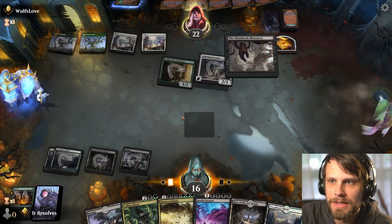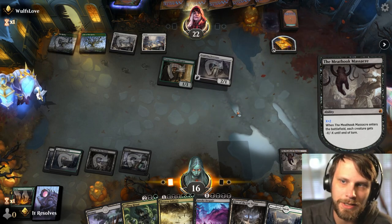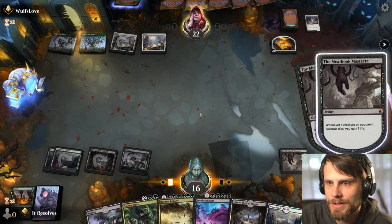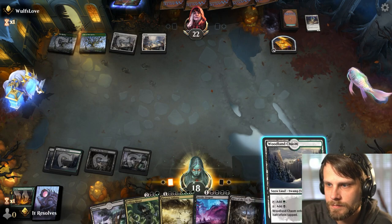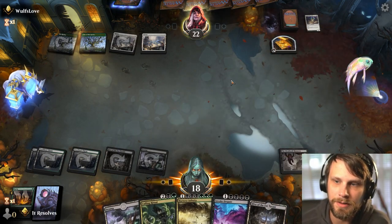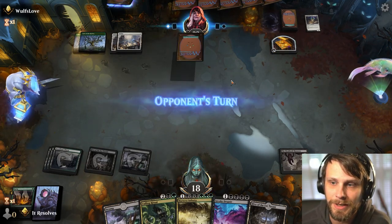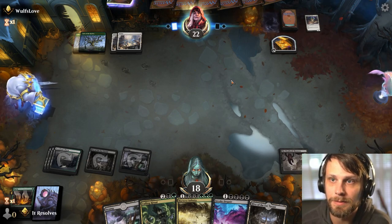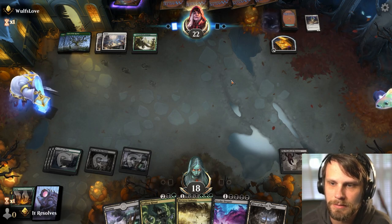We'll play the Chasm — that gives us our triple green for Harness Infinity so we're a little bit closer there. We also have Invoke Despair coming up next turn, so even if they do some kind of big play we should be able to get them here or stabilize. Securecy's Chariot is a good one — thankfully Culling Ritual kind of gets around that. So I actually do think the play is just Culling Ritual.